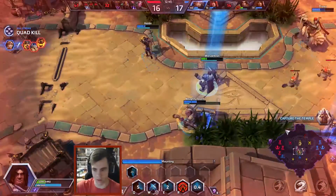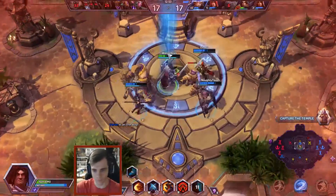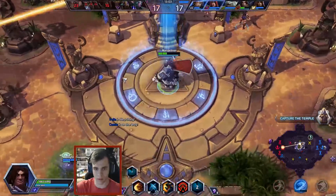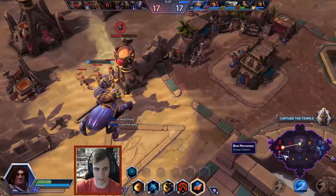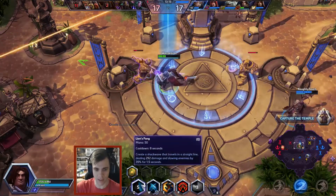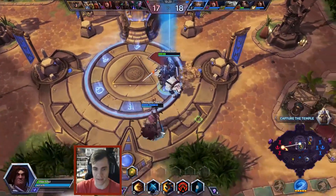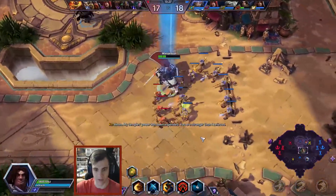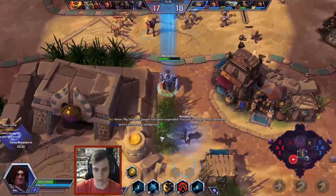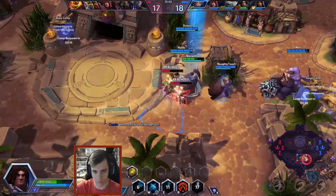Quad kill! Tyrande got Sprint. Boss is still pushing bot lane and now we're up in XP for the first time in this entire match. I did misplay but we were able to recover — we only lost Stitches there. There's one thing to know: Lion's Fang, his Q, is actually pretty long — longer than you think most of the time. You can actually use the Q as a way of catching up, then stun or slow the enemy team enough to get to them.